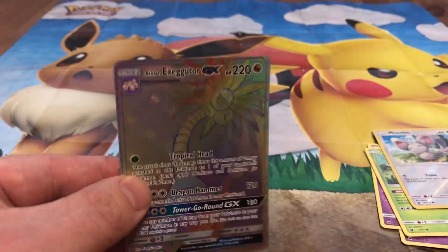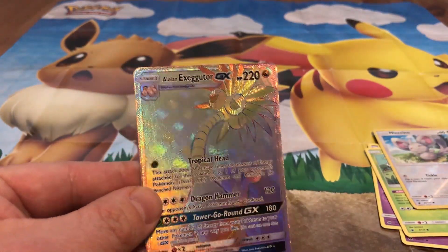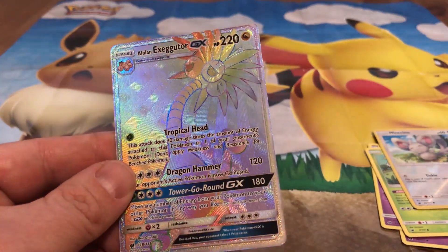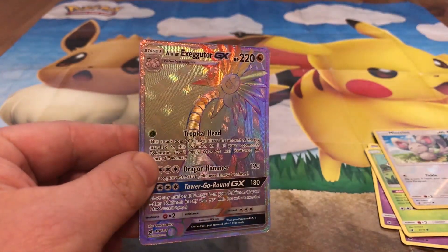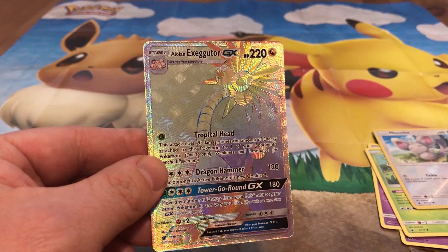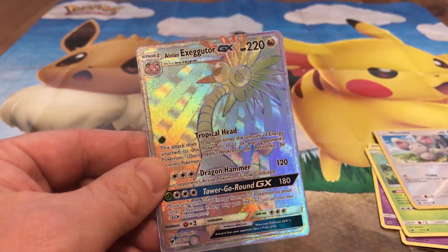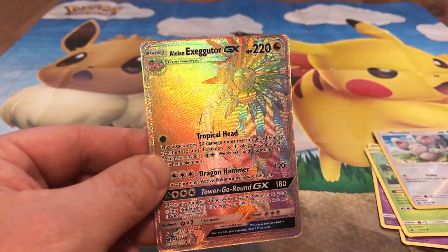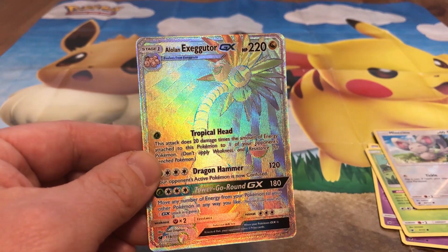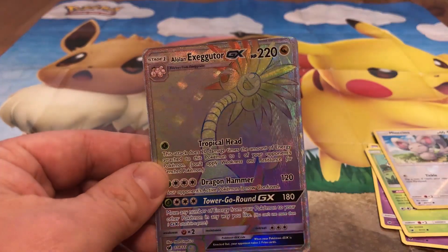Whoa, look at that! It is a Rainbow Rare Alolan Exeggutor GX! Alolan Exeggutor GX Rainbow Rare — look at that, how shiny is that? I can't believe that! That's the first Rainbow Rare that I have ever pulled — ever! That is so cool! And Angus, you have the exact same Alolan Exeggutor GX, but it isn't a Rainbow Rare — just a normal version.